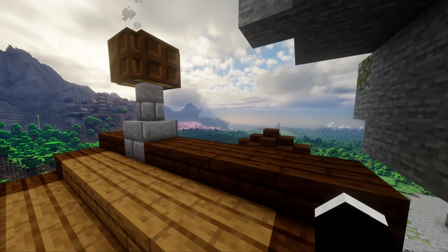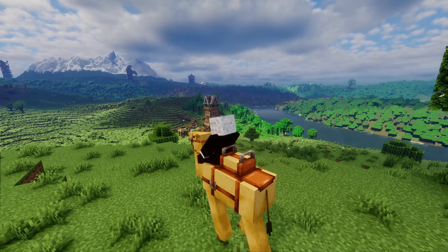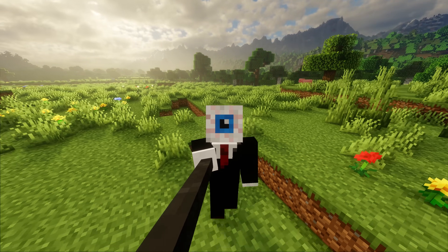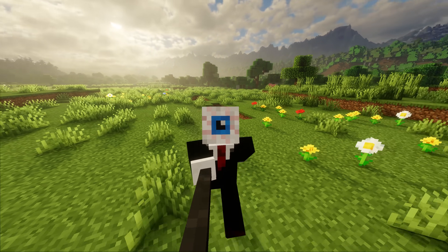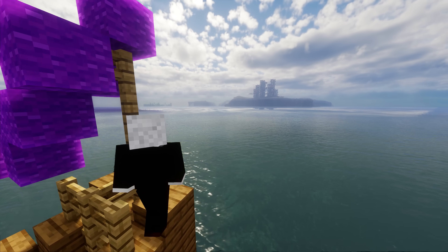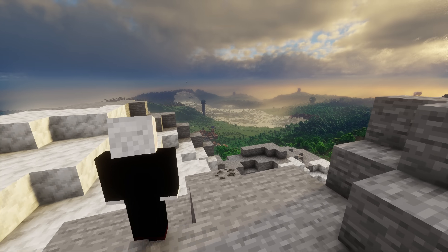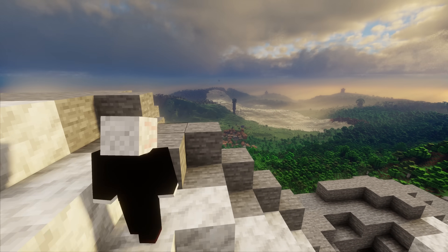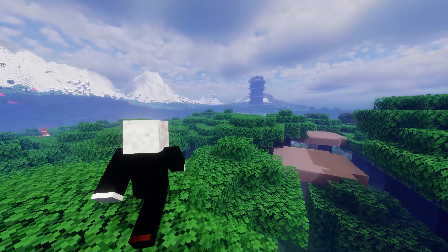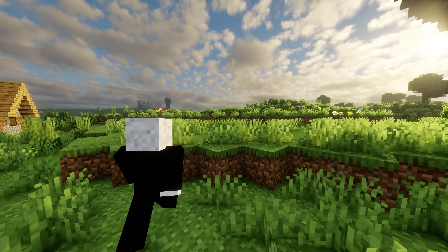Pretty much any type of world generation works with Distant Horizons, including structure mods, which are especially awesome to include. The ability to spot locations from this far away gives the render distance an all-new purpose. The mod When Dungeons Arise is a great way to show this off, as the structures it provides are generally pretty huge. Usually I'm not one to use this mod, as massive structures just generally feel a little out of place, but Distant Horizons pretty much alleviates that entirely. It does a great job of making it feel like these massive structures should be in your world.